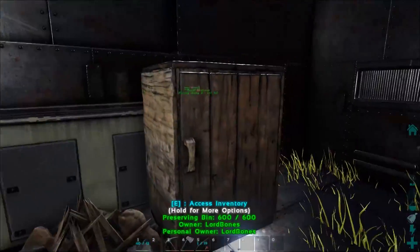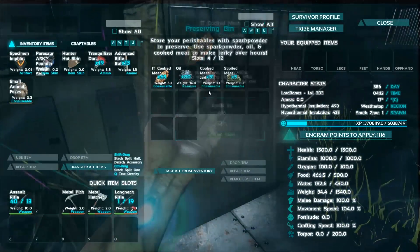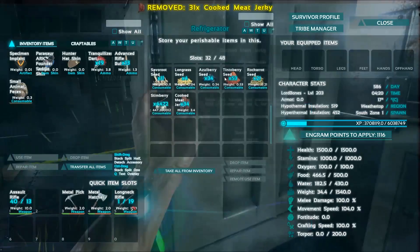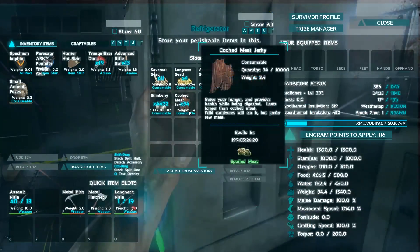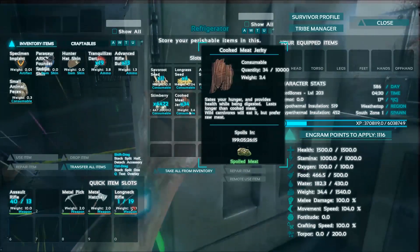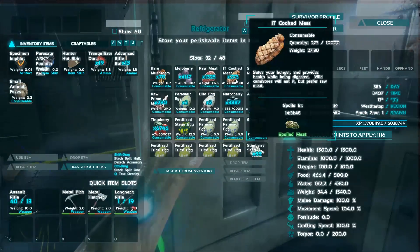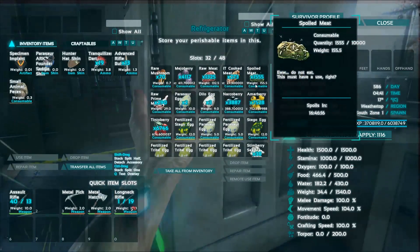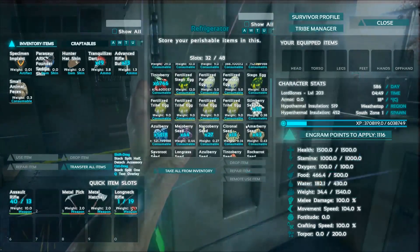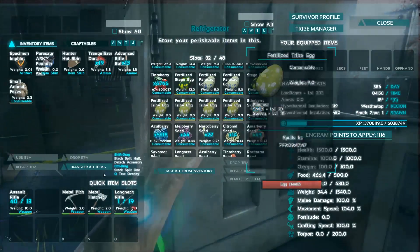Inside of here I have jerky being made — 31 jerky. You put oil and some cooked meat in here. I'm going to pop it into our refrigerator. You might notice that stuff spoils in literally 199 days in there. The meat up here might be a bit less — 14 hours it spoils. I'll put the spoiled meat in here because I'd like to use it for narco berries and locker berries to make tranq darts.